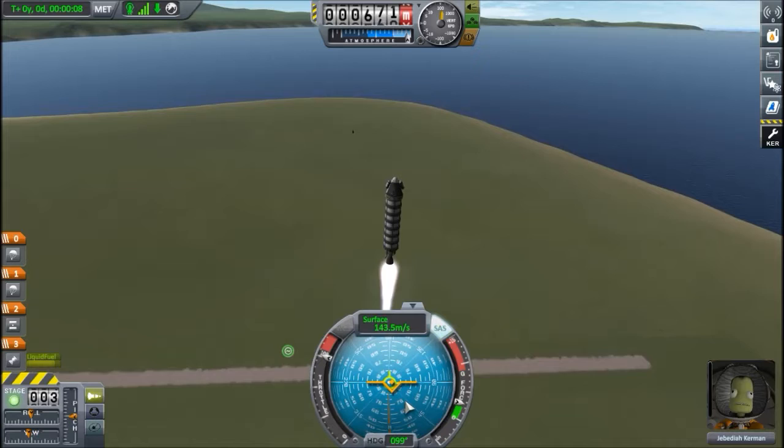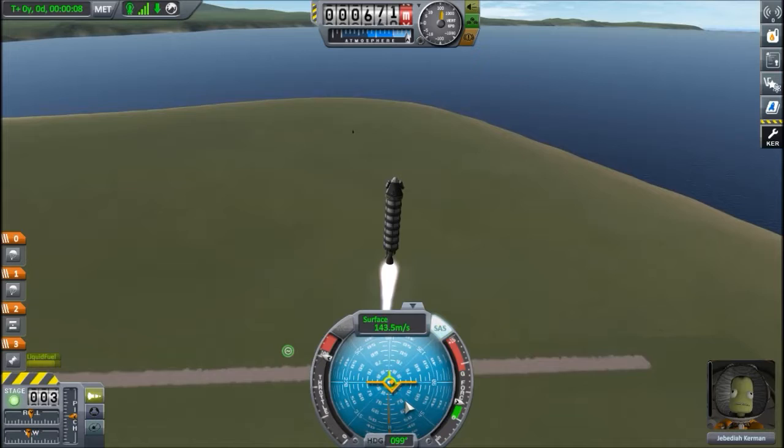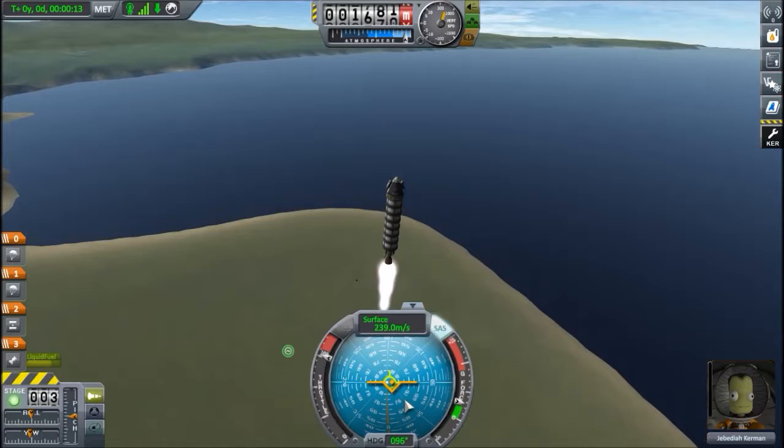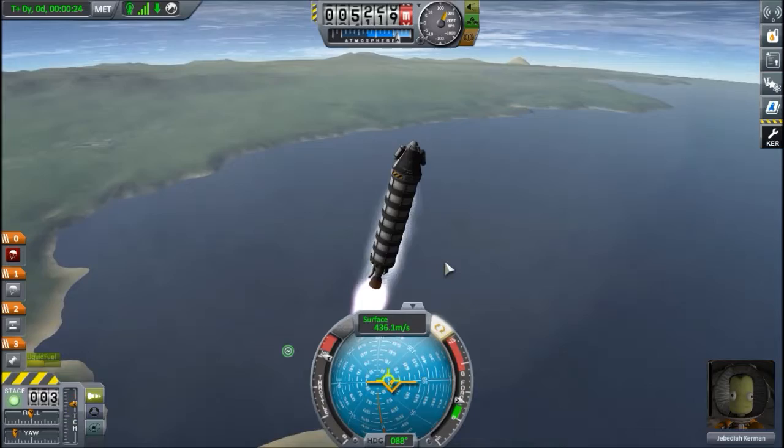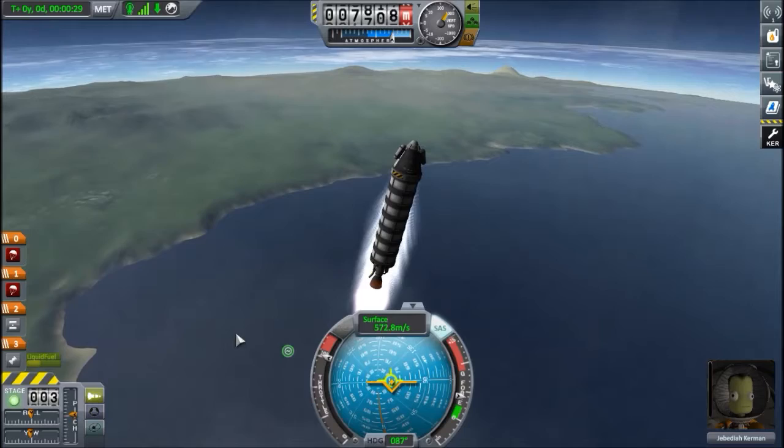So again, prograde marker. We don't want to go in a straight line because what goes up in a straight line comes back down in a straight line, and that makes for a very harsh landing, even with the drogue parachute — it could be very very bad. And just there I went a little bit outside of the prograde marker, and at that speed it wants to tumble.